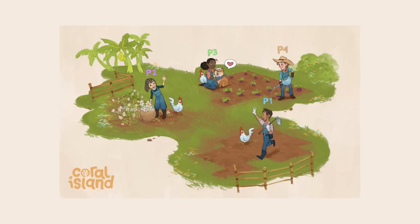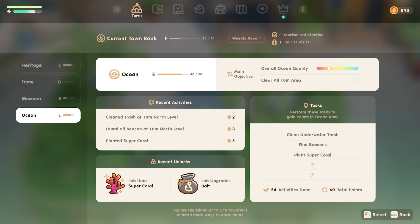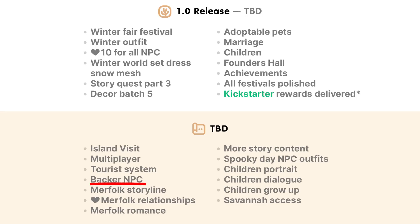There's also going to be the tourist system, which I think a lot of us often forget about. There will eventually be tourists that come and go, and it's supposed to be a component of the town rank — specifically the fame category that we don't yet have. It'll be interesting to see if they work that back into the town rank. Then there are the backer NPCs: if you backed the Kickstarter at I believe 3,500 dollars, you would be added as an NPC into the game.